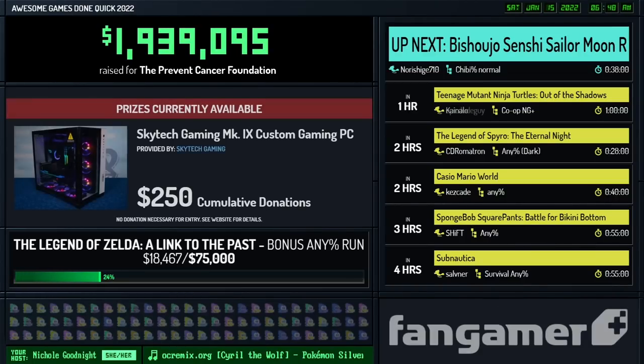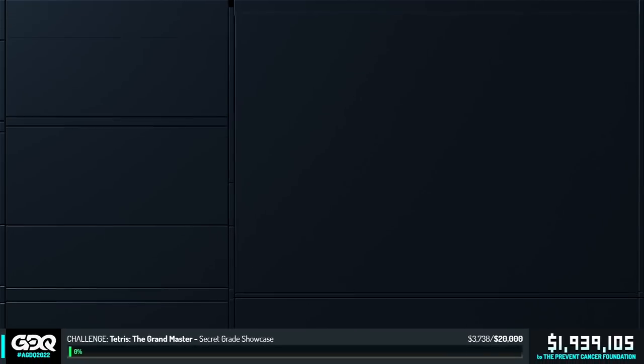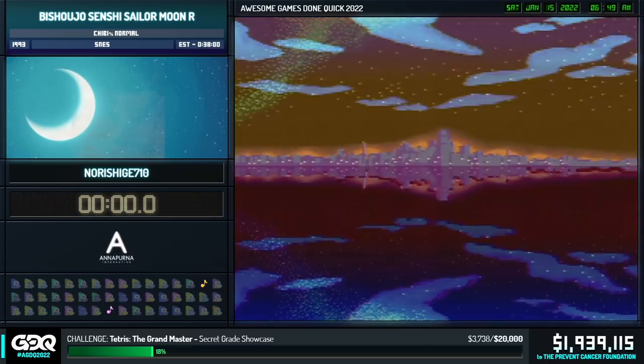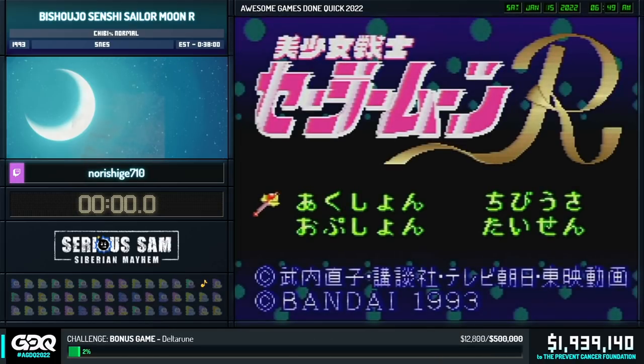And chat, I have received word that we are all ready for Bishoujo Senshi Sailor Moon R with Noorishigi at 710. Take it away. Okay, so today we're going to be speedrunning Bishoujo Senshi Sailor Moon R.